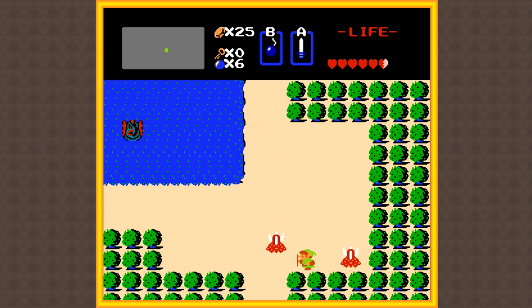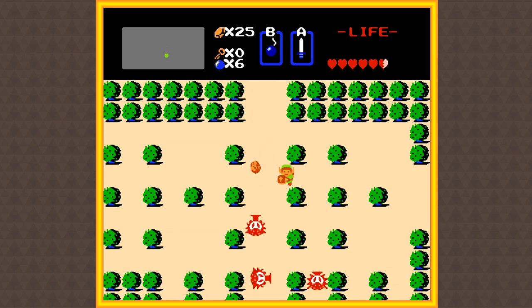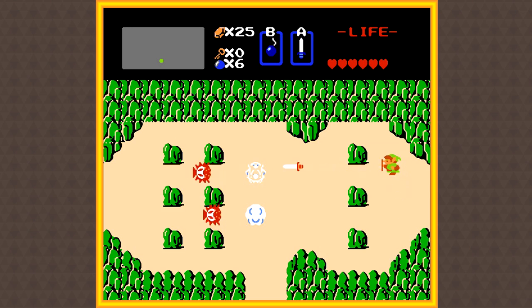Sound good? Alright, so to get things started — I really should have got that rupee — because the first thing I want to do is actually go and buy the blue candle that I talked about in the last episode. That costs 60 rupees, and since we only have 25, we kind of have a problem. But thankfully, I do know of a secret that will give us 30 rupees, so all we gotta do is make up the remaining 5, and hopefully we can get lucky with one of these enemy drops and it'll give us like 5 or 10 rupees. And oh my gosh, that was perfect!